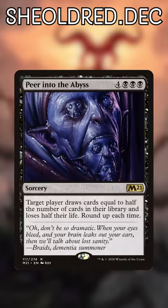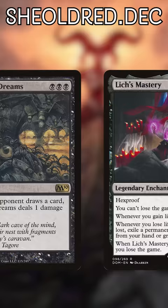You can also use Lich's Mastery to draw your entire deck! Double up on the punishment with Underworld Dreams, Fate Unraveler, and Curse of Fool's Wisdom.